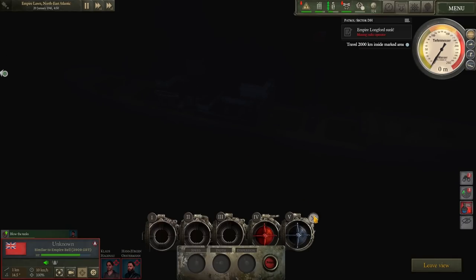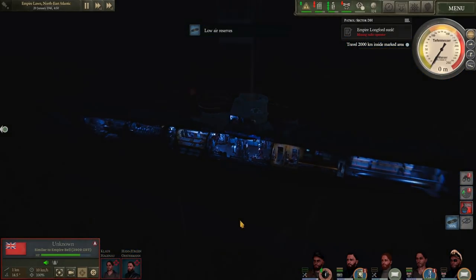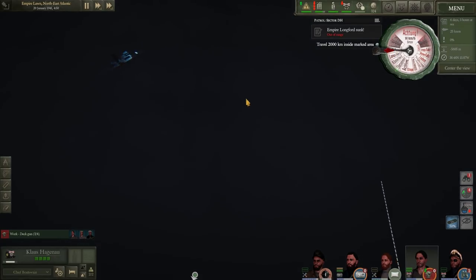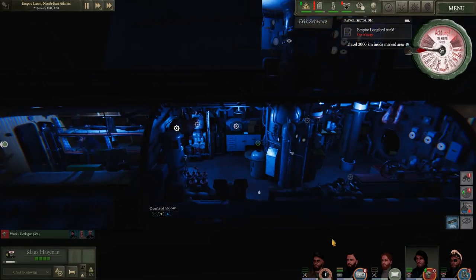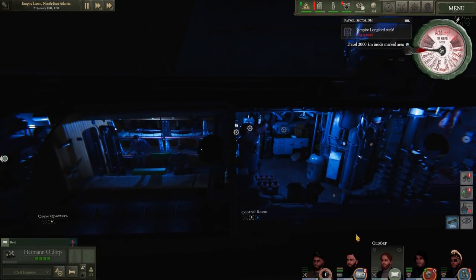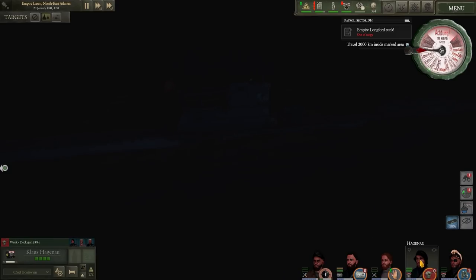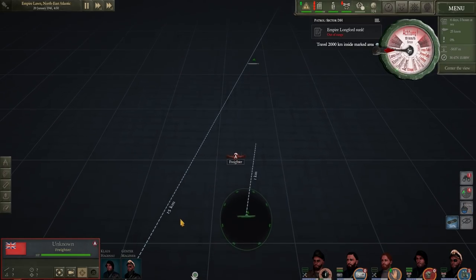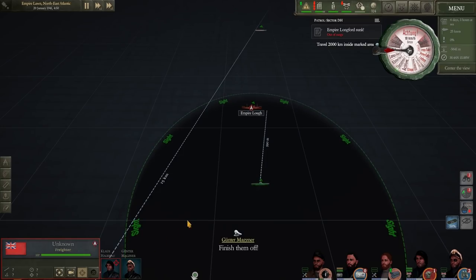We don't have to use the torpedoes though. The freighter is on its own, it's unarmed and it's damaged - time to surface the boat. We're technically within firing range of the transport, but I want to close in a little bit closer if we can. Changing the lighting over - each of the lighting systems have a different effect. Blue lighting when submerged lowers oxygen consumption. Red at night time increases visual range. White is better for daytime operations. Light has changed to red, and suddenly we can see a little bit further.